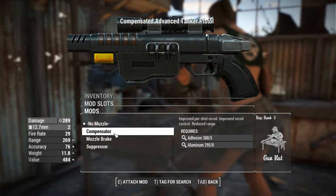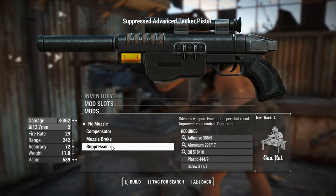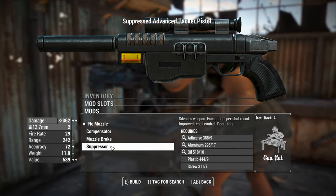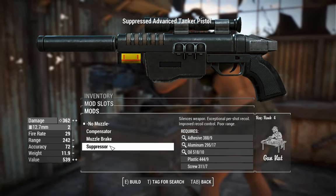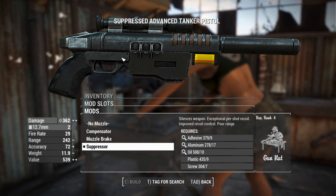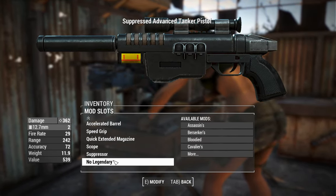Next, we've got the muzzles. For recoil control, you've got a compensator and muzzle brake as usual, which will cost you a little bit of range. The range penalty will be much higher if you use a suppressor, which increases your nominal barrel length — but for balance reasons it has to reduce your range, otherwise it'll just be too good. With ace operator, we're getting 362 damage with this thing, so a fairly good start for the tanker pistol.